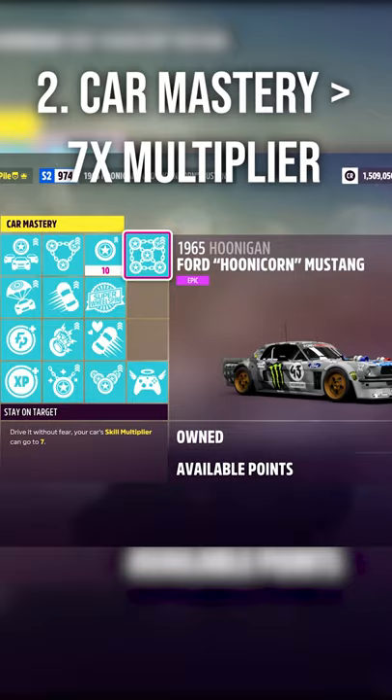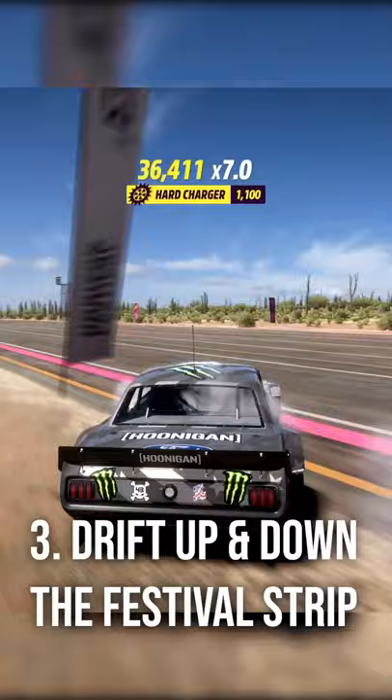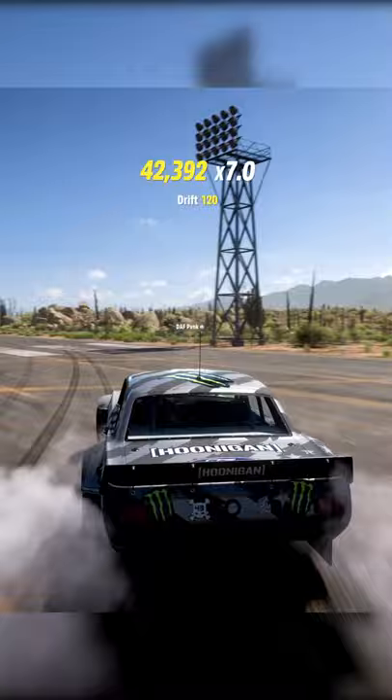Once done, start sliding up and down the Horizon drag strip until you have 60,000 points on screen, then drive into the festival site, leave instantly and repeat the cycle. You'll earn roughly 100 skill points every 30 minutes, making this by far the best and easiest way to earn them.